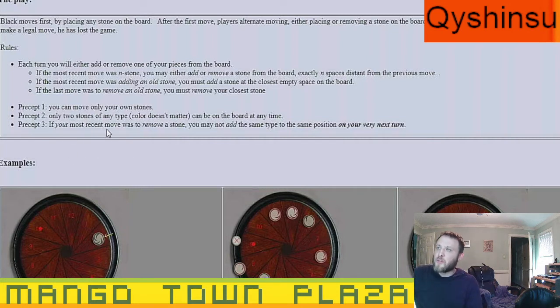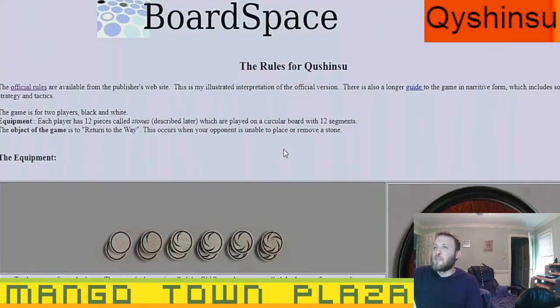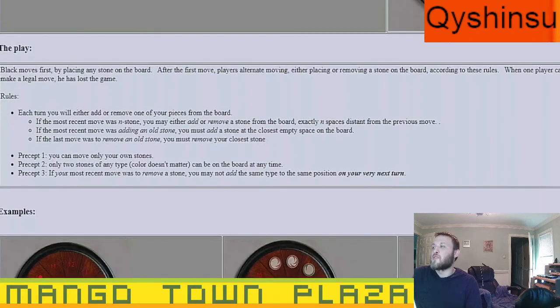If your most recent move was to remove a stone, you may not add the same type to the same position on your very next turn. Those are all the rules — I guess we're going to start.